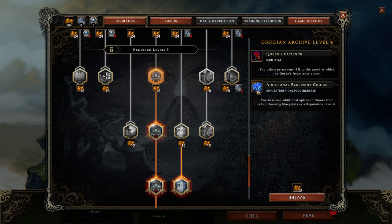Also very, very mandatory: the additional Blueprint choice. I want that immediately as this makes everything so much more reliable. If you have more choices, it is easier to prosper.